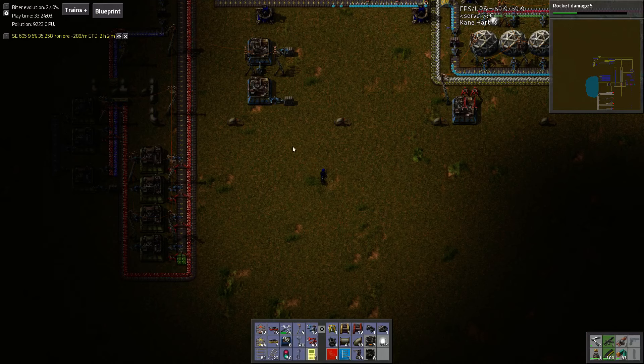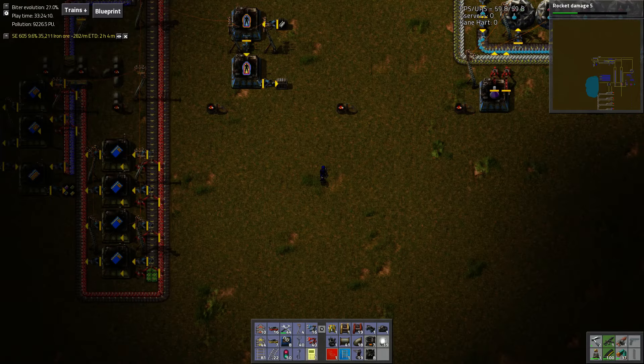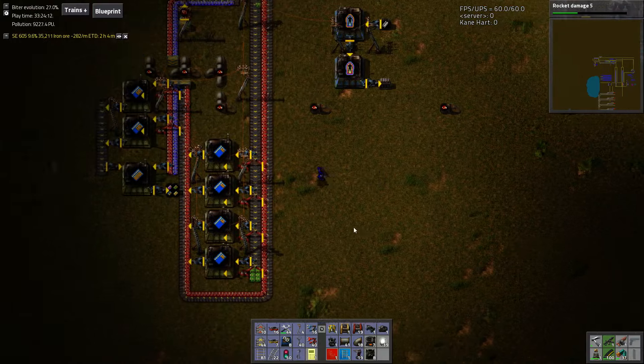Hello ladies and gentlemen, welcome to episode 17 of Let's Play Factorio. Today we continue working on our Factorio — well, we're working on ourselves more than anything today. We're going to make our armor.